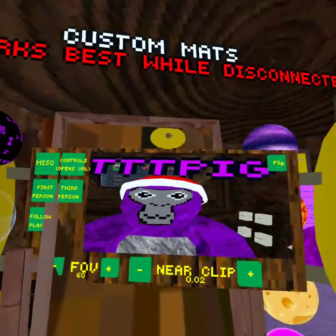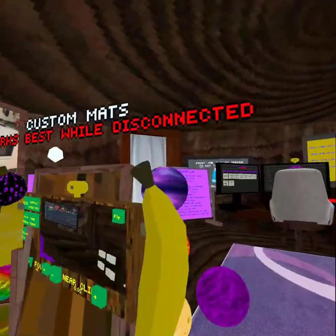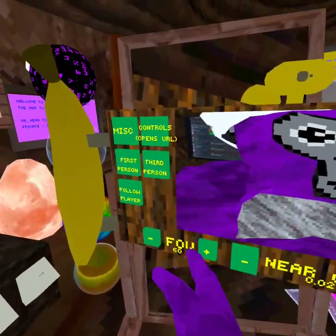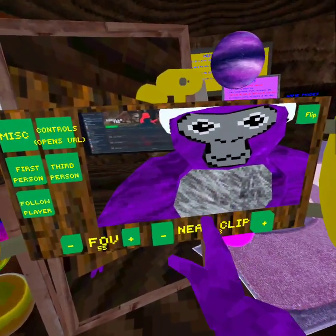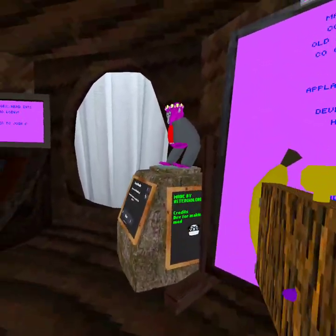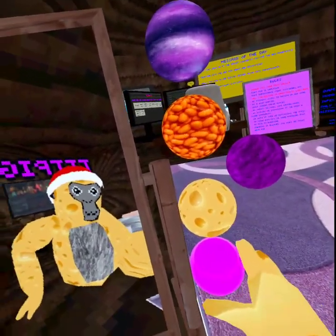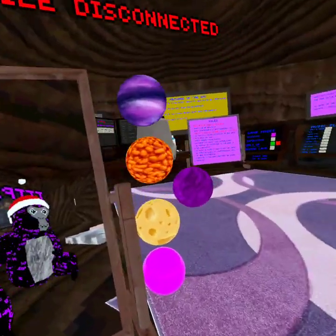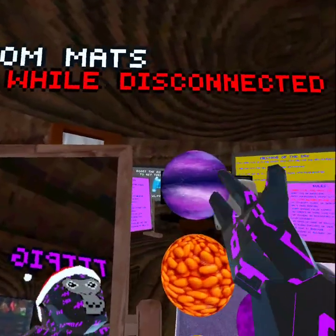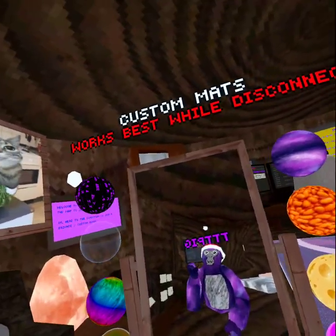Okay guys, welcome back to a new video! Today I'm showing you another Gorilla Tag harpy with mods. They do have a small menu where you can use the FOV. They have all materials — you gotta take them off and then put them on. I prefer the hacker or the galaxy skin, and this game has loads of menus.